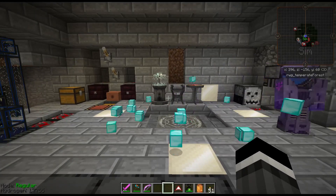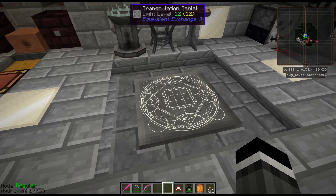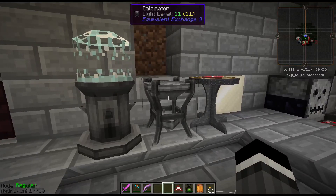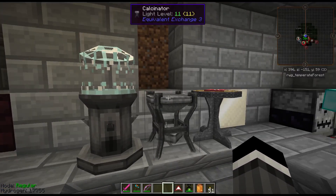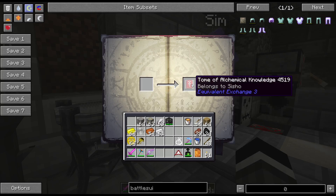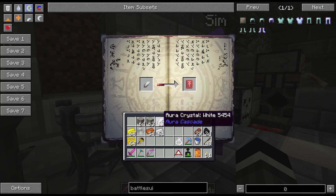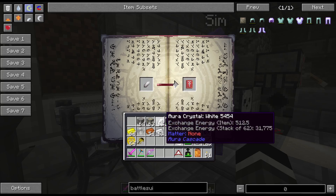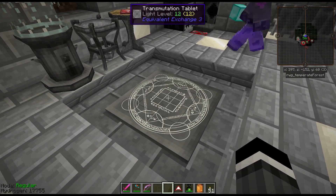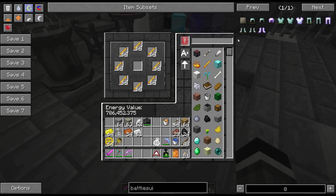Equivalent Exchange 3 is in this pack. You start by making the calcinator and aludel, along with the bell on top, this device, and a linked book. You just feed it things and it learns — I'm teaching it how to make aura crystals, which interestingly have exchange energy. Now that I've taught the book, I can go to the transmutation tablet, which has another copy of the linked book so you don't have to move it back and forth.